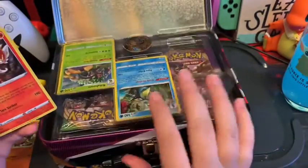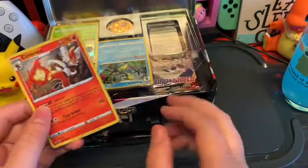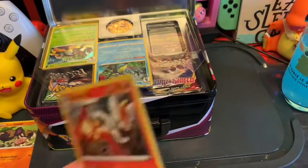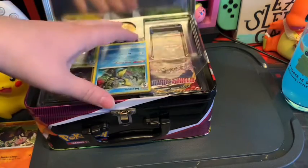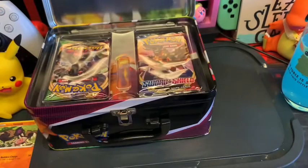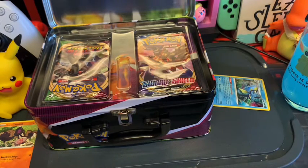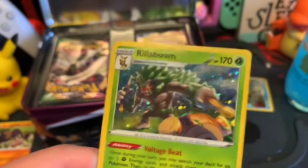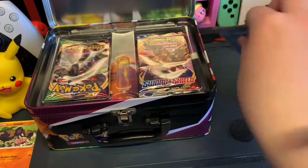So we get this lovely little thing which I'm tempted to keep. We get Cinderace, which I've wanted for a while, so this is really nice. I like it, though they're bent which is the annoying thing, but I can always flatten them by putting them in packets. I love this coin as well, I really really like it. So we've got the Rillaboom, which is another really nice one, and we got Inteleon.